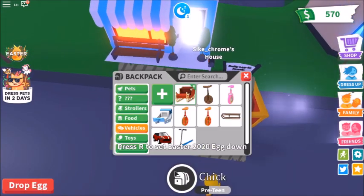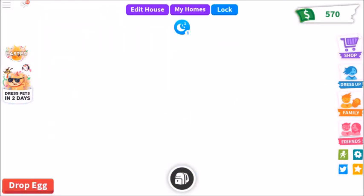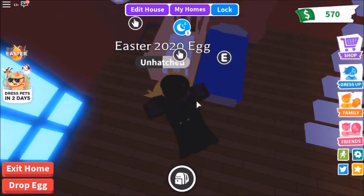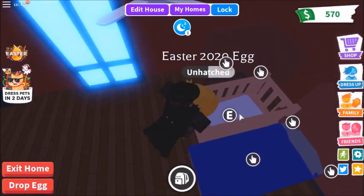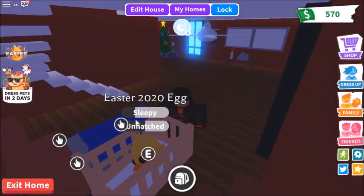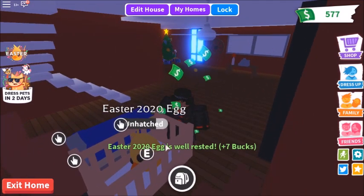Pick that up, get rid of my sleigh and go into my house. I have two beds - one for me and one for the egg - so I'm just gonna pop the egg in the bed. Then the sleepy bar is gonna go down, and after the sleepy bar goes down it will go down another quarter for the unhatched bar. And you also get seven bucks - nice!